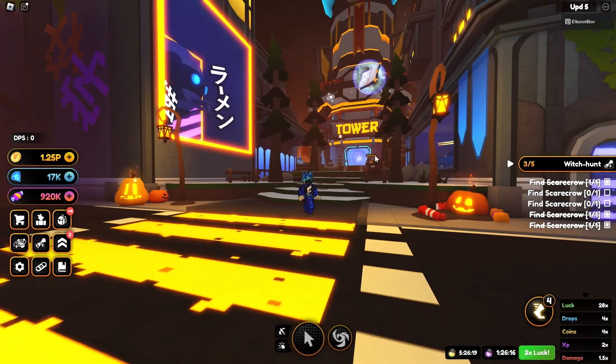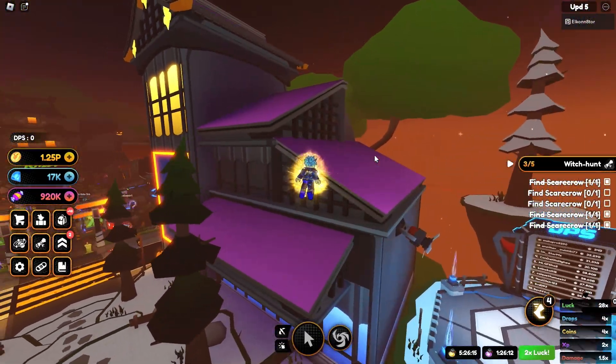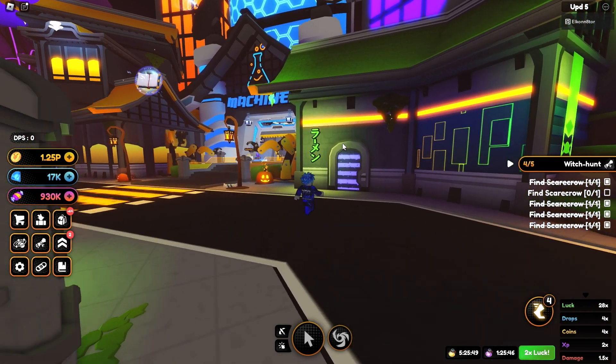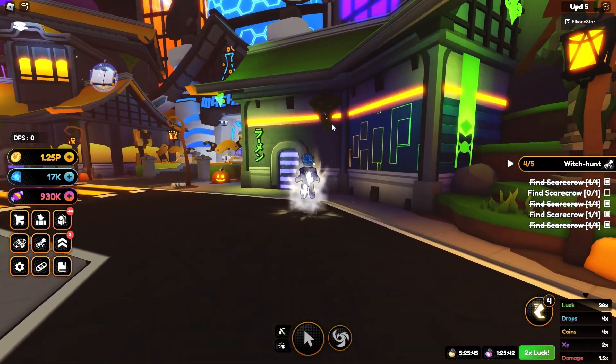The fourth scarecrow is going to be by the tower. All you got to do is fly right up here — it's behind this little purple building — and here is going to be the fourth scarecrow.